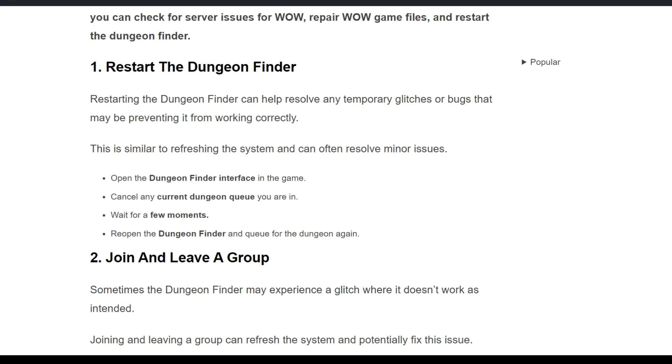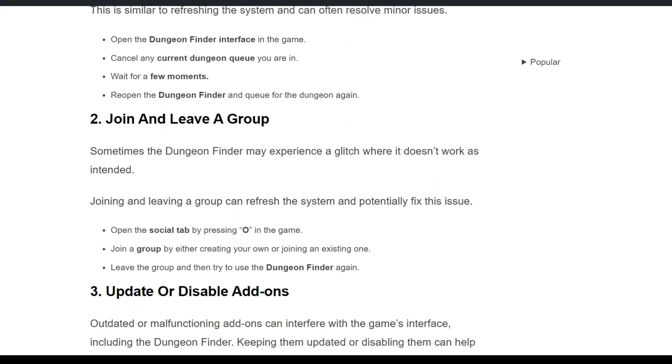After waiting, reopen the Dungeon Finder and queue for the dungeon again. The second solution is to join and leave a group. Sometimes the Dungeon Finder may experience a glitch where it doesn't work as intended. Open the social tab by pressing O in the game, join a group by either creating your own or joining an existing one, leave the group, and then try to use the Dungeon Finder again.